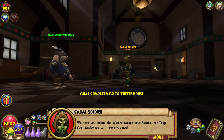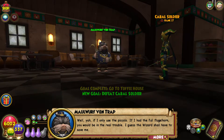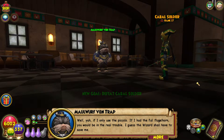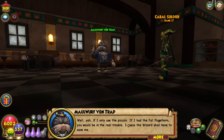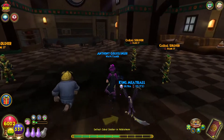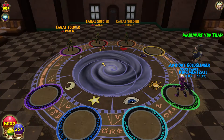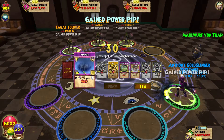We know you helped the wizard escape your estate, Von Trapp. Your musicology can't save you now. Well, if I only use the piccolo — if I had the full flugelhorn, you would be in real trouble. The wizard shall have to save me. I'm in the cave of 100 with you. If you actually use the piccolo, these guys would run. Take them down in the name of Lady Copycat. Lady Copycat — how about that then.